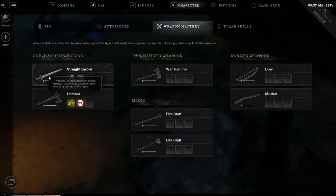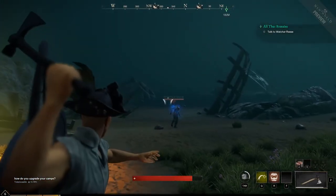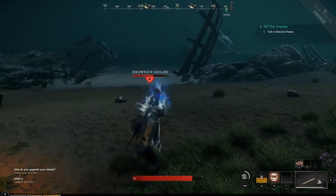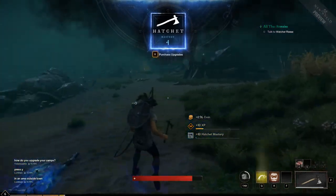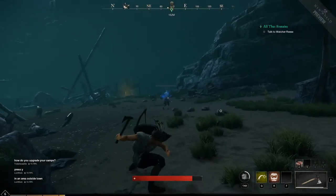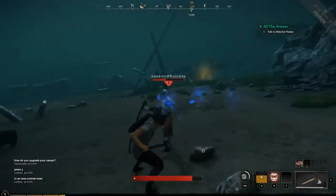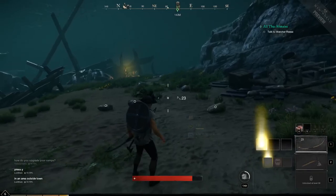Right now we have two weapons we are mastering — the sword and shield, and the hatchet. The hatchet's fun because you can chuck it at people and hit them. The drawback is I like being the tank usually when my friends and I play, so the issue is I can't use my shield with the hatchet. Actually, I don't even have my sword equipped right now — just my bow and the hatchet.